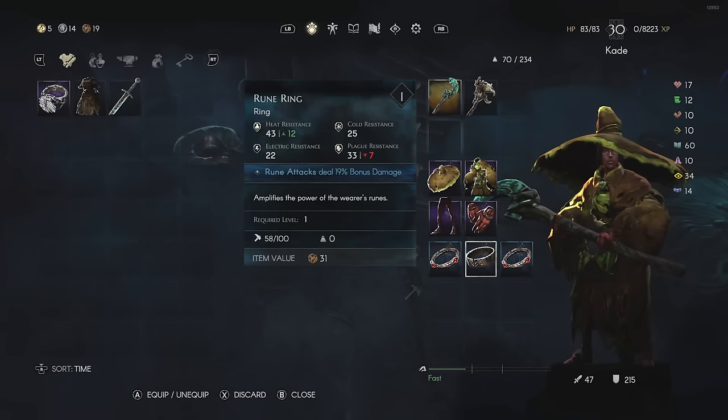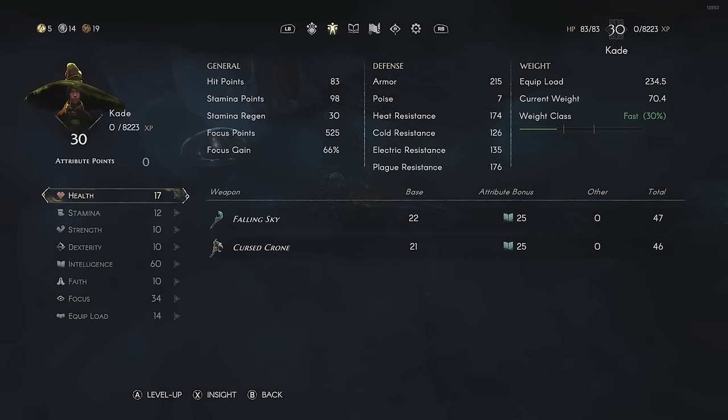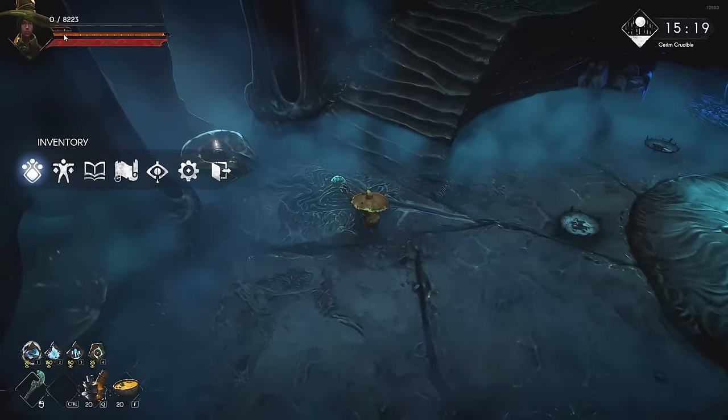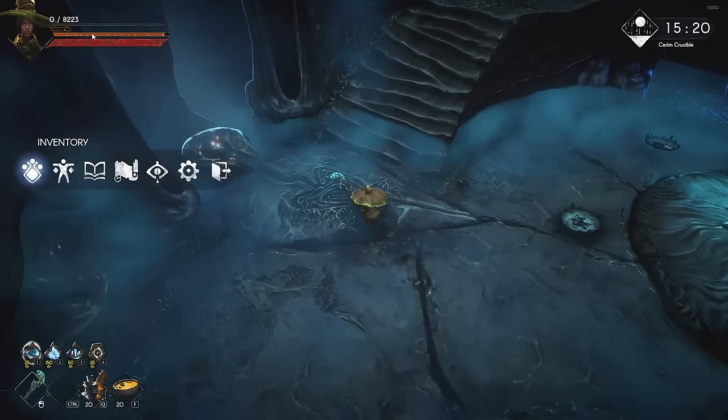Regarding stats, I put a few points into health so I'm not extremely squishy, but most stat points are focused in two areas: Intelligence, which boosts staff damage, and Focus, so I have a sizable focus bar. That's why my focus bar is not just one bar but two bars.